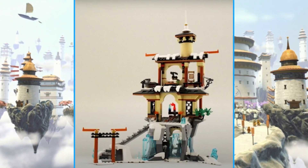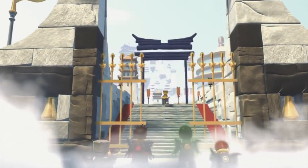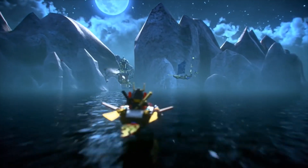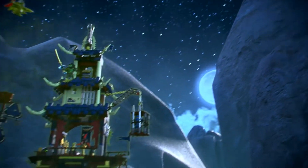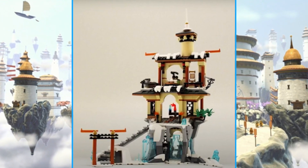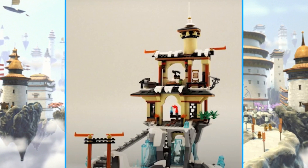We first have one of those cancelled sets for Season 5, and I think this one's the Cloud Kingdom. In the show, the Cloud Kingdom was a location that the Ninja briefly visited — it was a brand new realm at the time, and that's where they go to get the Sword of Sanctuary. I think this set might've been replaced by the City of Sticks since they were kinda clashing with other structure sets. But if this one came out, it would've been really cool. I'd like the staircases going up, and they were able to capture the essence of the Cloud Kingdom at, I think, a $50–$60 price point.